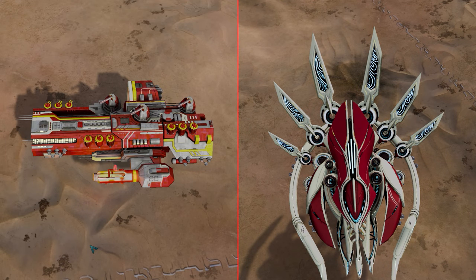The PHC juggernauts have straight rectangular textures, such as light panels and grooves, while the Substrate juggernauts have intricate curved patterns.